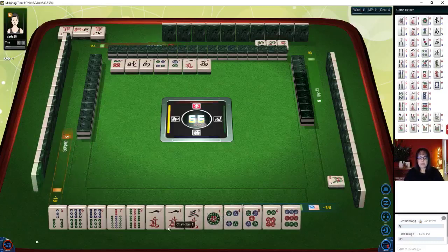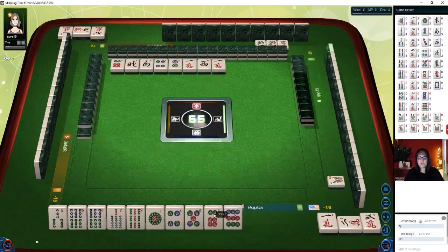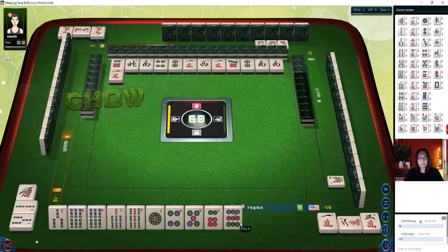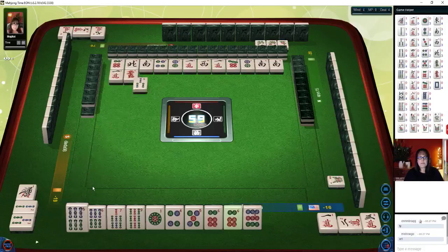West wind, two characters — let's chow. We have a pair with the six, a chow four-five-six, and a seven-nine potential chow. So we have one chow exposed, one chow in hand, and one potential chow. We need another chow. South wind — so maybe something with either the three-bam, one character. One bamboo — chow. Red dragon. Let's get rid of the three bamboos.